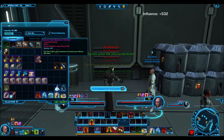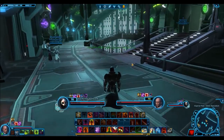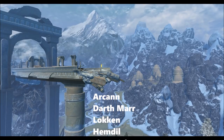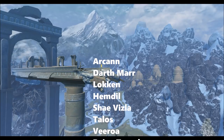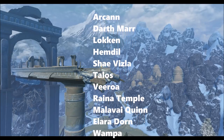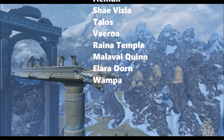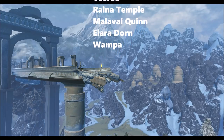Based on the Deltia's guide online we can look at which companions these would be useful for. For the imperial memorabilia — the Account of the Discovery of Korriban — this will be very useful for leveling up Arcann, Darth Marr, Lokin, Gault, Shae Vizla, Talos, Vette, Raina Temple, Malavai Quinn, Elara Dorne, and the Wampa. Those are the companions that love that gift.